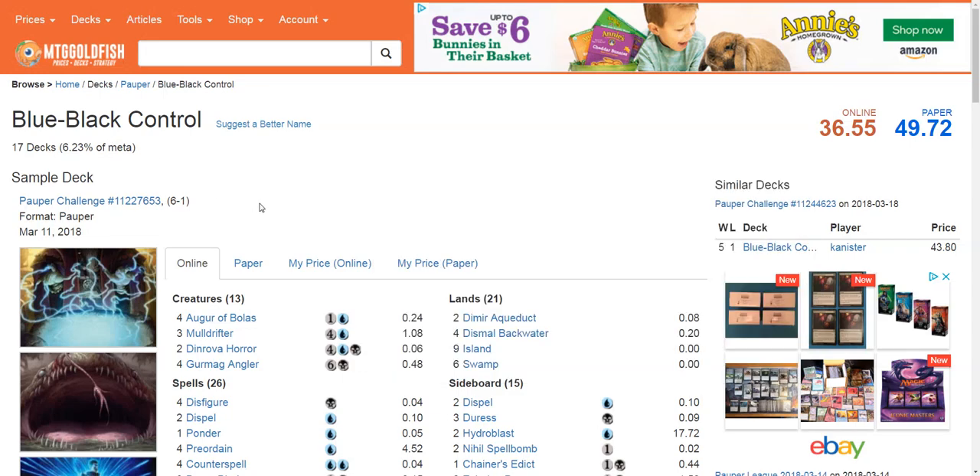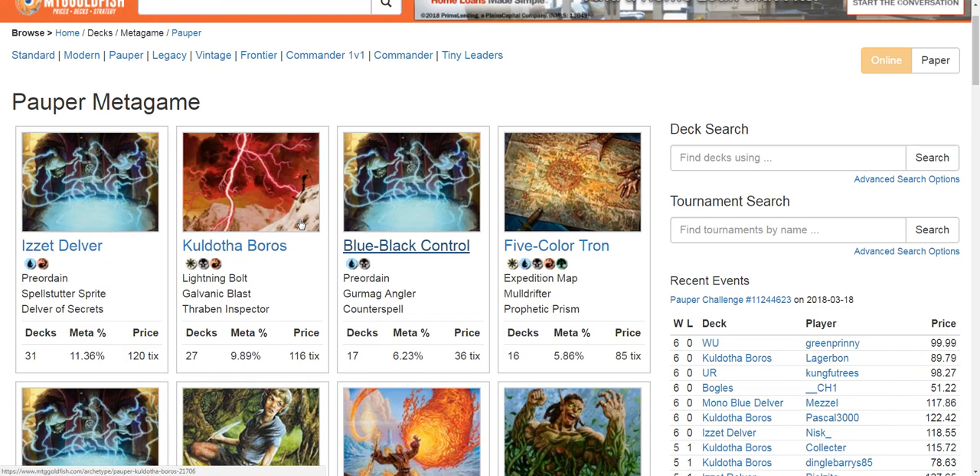Hey guys, welcome back to the Pauper Metagame. I'm your host MSP, breaking it down for you. Today we're going to talk about Blue Black Control. Something interesting has been going on in the Pauper Metagame — Blue Black Control has risen to number 3 in the metagame.